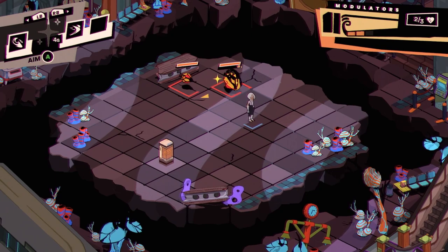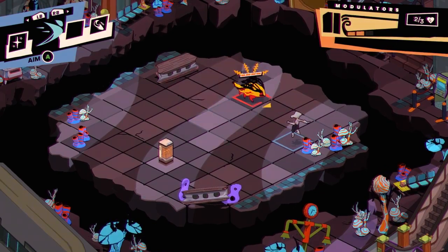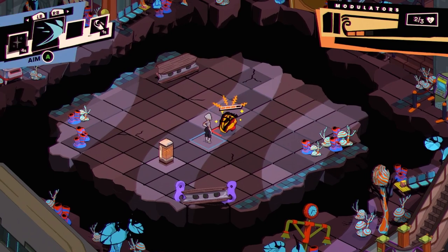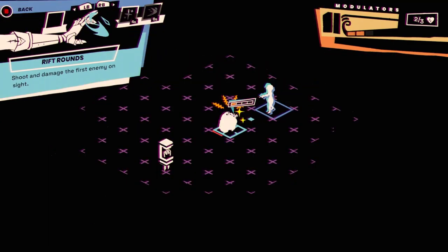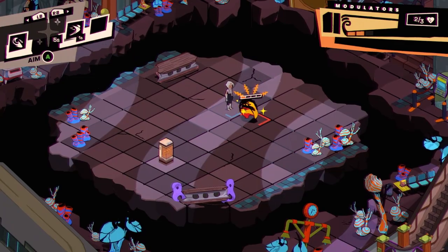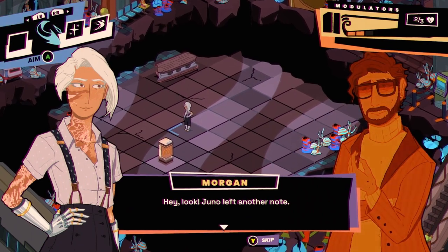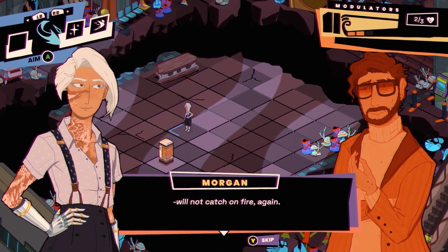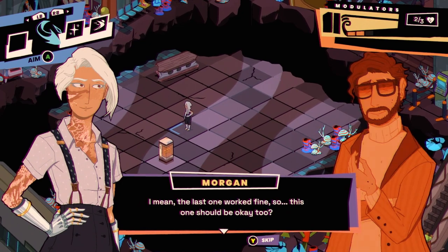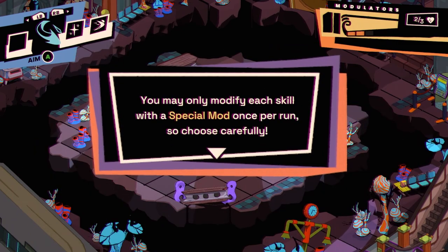Let's Pulse them and then maybe Dart this guy. Oh god. I'm still getting the feel of things. It's a little jarring trying to keep an eye on my moves, plan them, while mostly focusing on dodging around and also watching what the enemies are doing. 'Juno left another note — Note 0004. May only modify each skill with a Special Mod once per run, so choose carefully.'